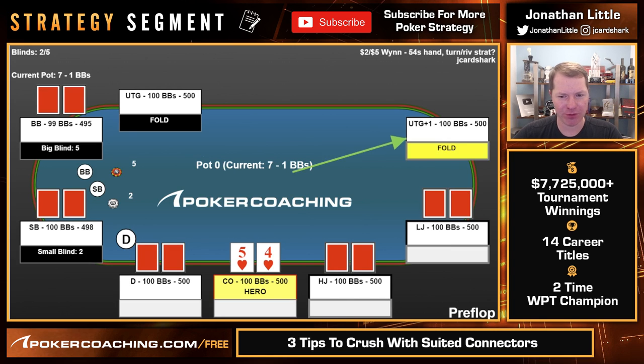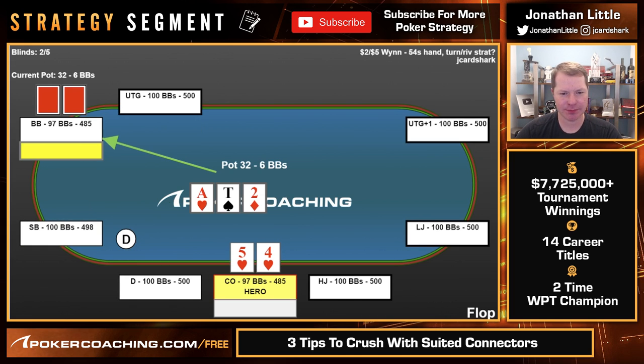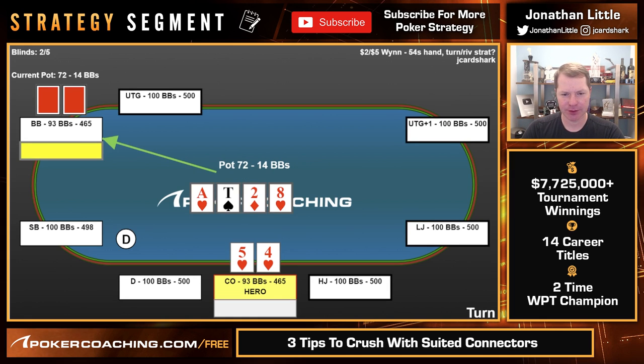Take a look at another one: 5-4 of hearts. We raise it up playing 100 big blinds deep in the cutoff, big blind calls. Flop is A-10-2. They check. This is a great spot to bet with our gutshot and backdoor flush draw. We bet $20, they call. Turn is the 8 of hearts — another excellent spot to keep bluffing. If we did not get a heart on the turn, we might give it up since it's kind of easy for the opponent to have an ace or a 10 that just isn't going to fold. Typically when you bet the flop with a lot of gutshots — and on A-10-2 there actually are a lot of gutshots in our range — you want to keep betting on the turn when your gutshots pick up flush draws or open-ended straight draws. We do get the hearts, so we're certainly going to keep bluffing.